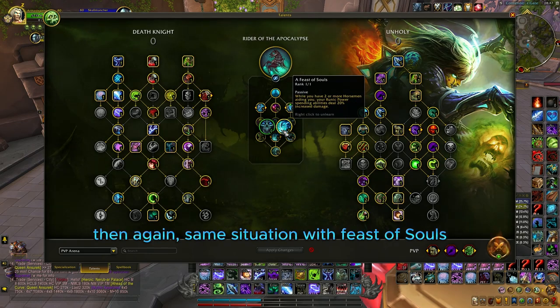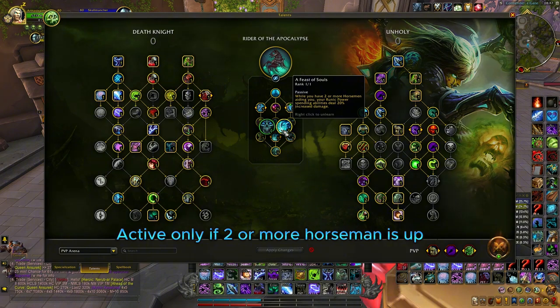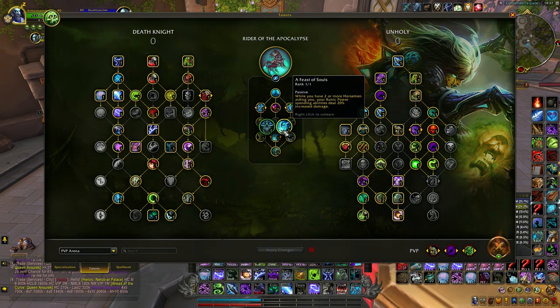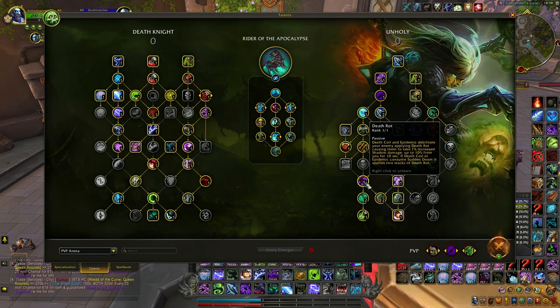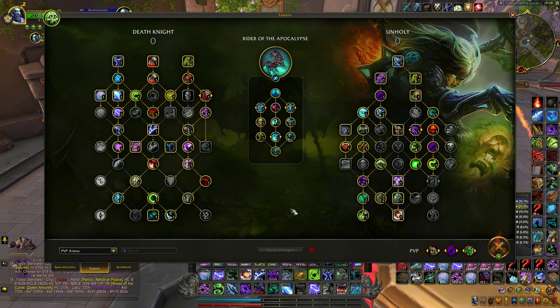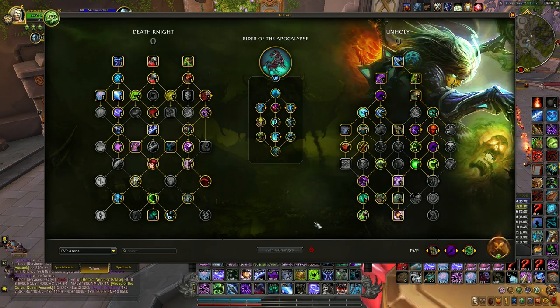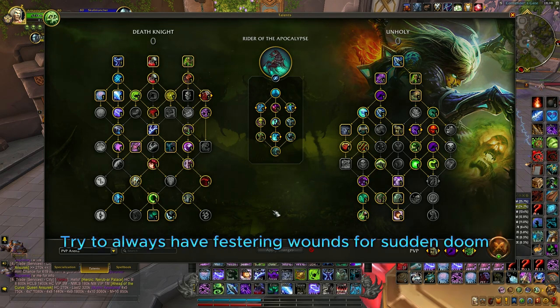I like Feast of Souls — anytime you have 2 or more horsemen, your Death Coil deals 20% more damage. And if you combine that with Sudden Doom, Faster Might, Death Rot at 2% damage per disease, Unholy Assault, and Doom Burst, that Sudden Doom is going to deal decent damage. If you get 2 or 3 in a row, that's going to hurt.